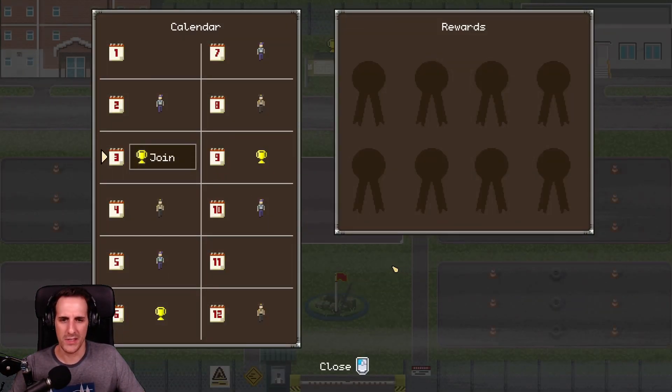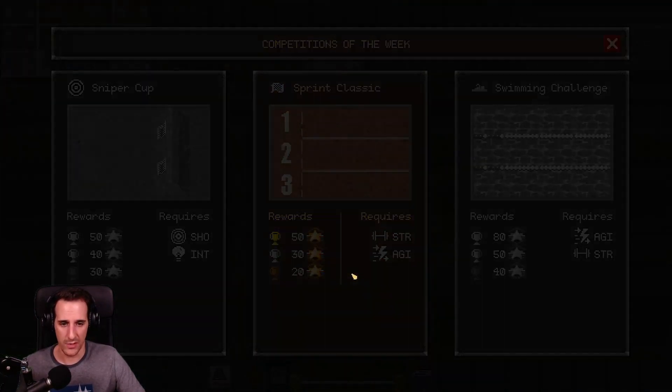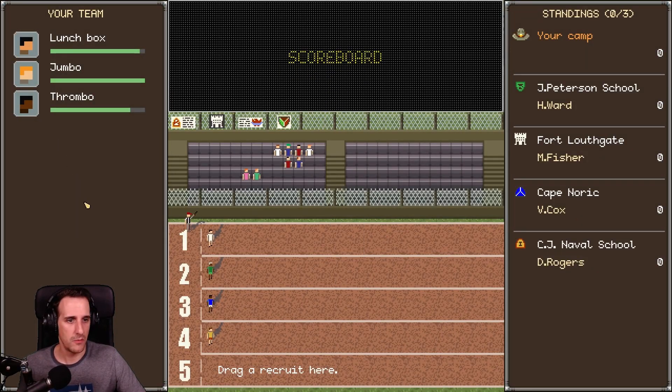I can join competitions right now. I don't know what that is, but we're going to join, of course. Competitions of the week. We have the sniper cup, which is not available in the demo. Same thing goes for the swimming challenge. I can do the sprint classic — it requires strength and agility, and it's a free ticket. And it gives me rewards I can use to upgrade my base. So we go for the sprint classic, of course.